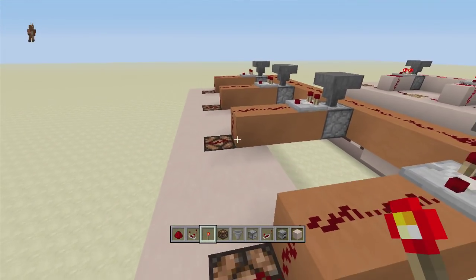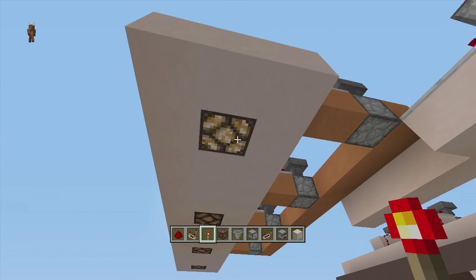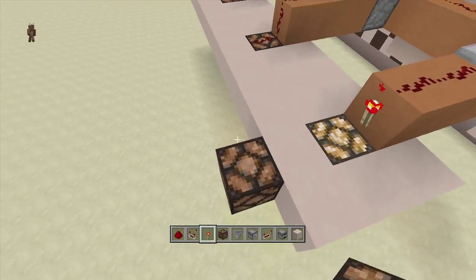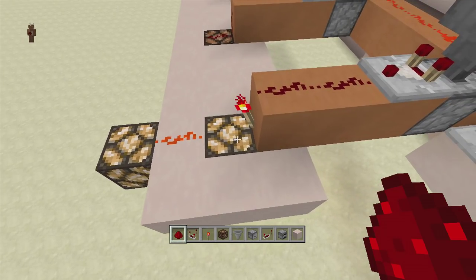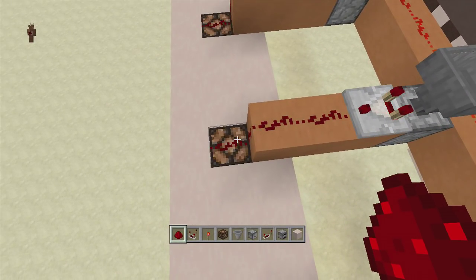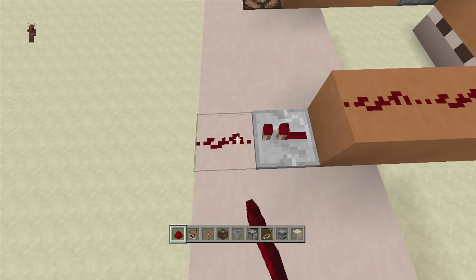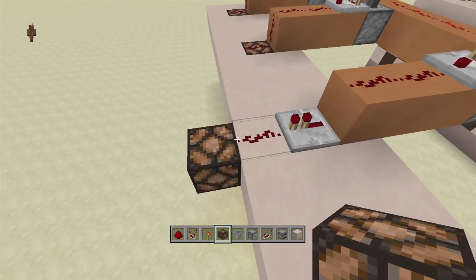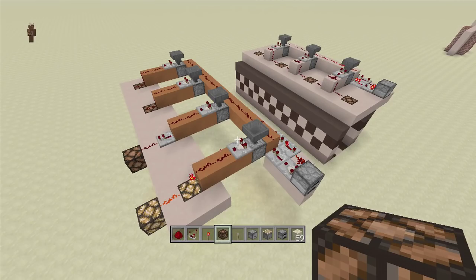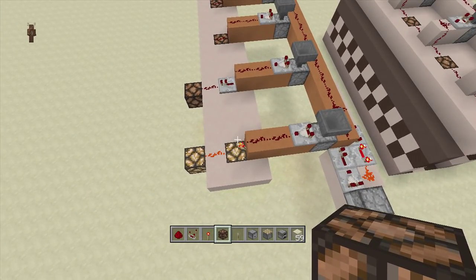If you want your lights always on and blinking instead of always off and blinking, all you have to do is delete this redstone dust and put a torch here - now your light will always be on and it will blink off instead of blinking on. If you want to add more lights going down the chain, just add a lamp, add some redstone dust, and it will activate those lamps. Keep bringing the redstone dust going down this way. The same thing goes for the always-off-and-blinking ones: delete this redstone dust, put a repeater on one tick delay, add a piece of redstone dust and a lamp, and bring the redstone dust going all the way down.